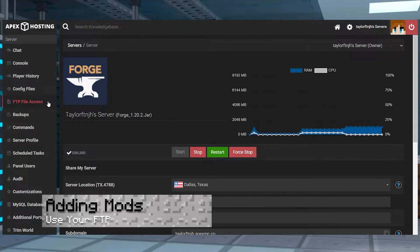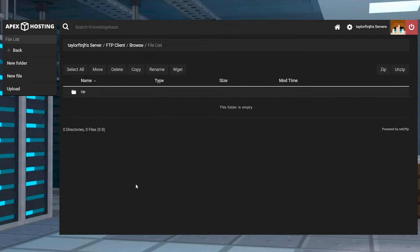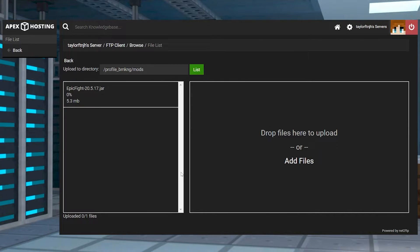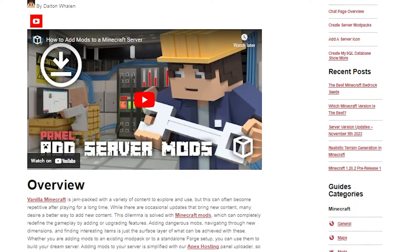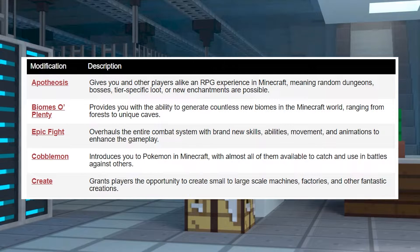Once that server setup is completed, you can start adding mods in the FTP panel. This process involves you downloading modifications and then uploading them into the mods directory. We have a full tutorial down below that I will link for you. In most cases, you're also going to need Forge installed on your Minecraft launcher, along with any of the mods that you or your other players want.